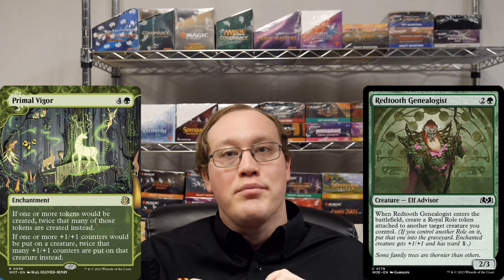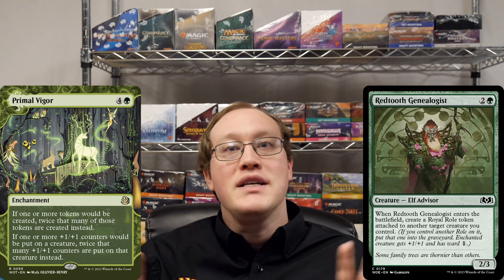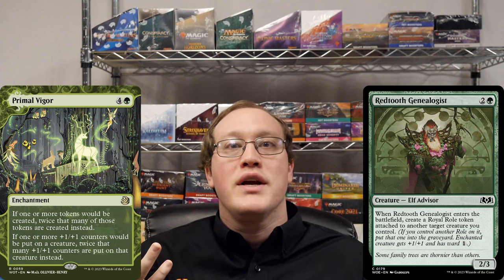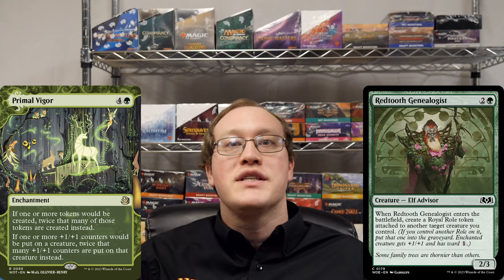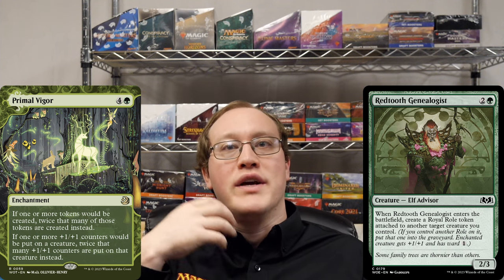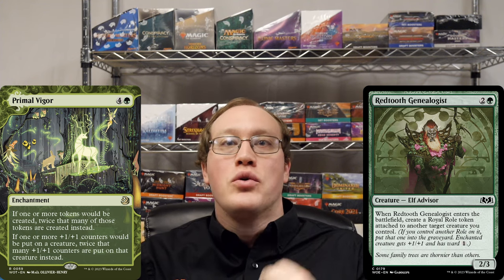The relevant part of Primal Vigor here is a replacement effect. These function by modifying the instructions that spells and abilities have, replacing them with a completely different action according to what it says. If one roll token would be created, two are created instead — and that's all it does. It doesn't change anything else about those instructions. In particular, any other stuff that those instructions say to do with the token we create will remain unchanged. So if the instruction says to create a royal roll token attached to target creature, we will create two royal roll tokens attached to that creature instead.